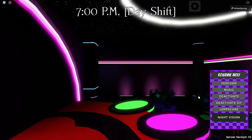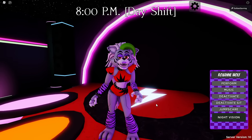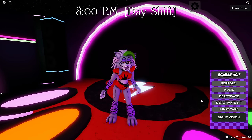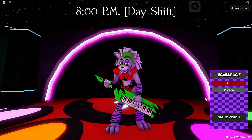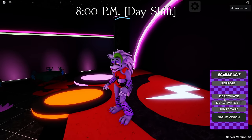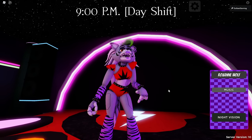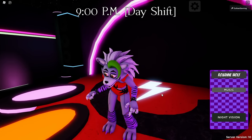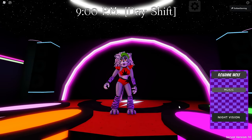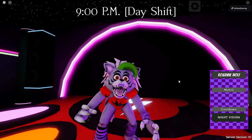Let's start with Roxanne. Again, you'll spawn in the Glamrock section. They have different idles as well — if you stand there long enough, they all start doing their own thing. Roxanne has a perform — she pulls out the keyboard guitar. We have music as well, and a night vision. We have a deactivate — it looks so painful when they deactivate, like they're being electrically shocked. We have a deactivate sit — that one didn't look as painful. And then a jump scare, of course.